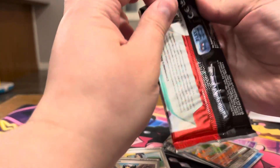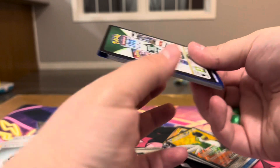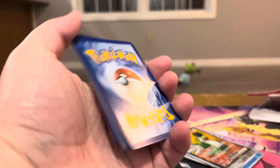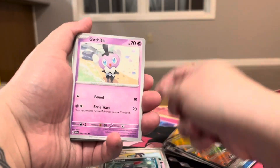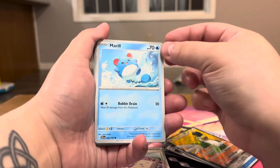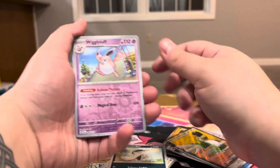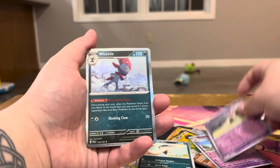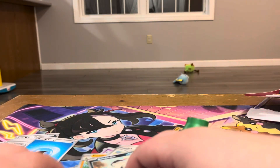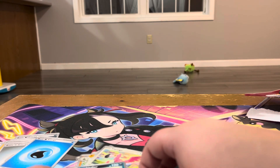All right, last pack — there we go. Miss Javis, Sneezle, Gaffeta, Merrill, Pupitar, Flamingo, Bombardier, Wigglytuff reverse, Sandy Gas reverse, and a Weavile hollow. Well, I at least got one hit so not too mad with that one.